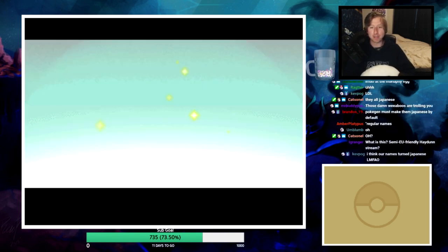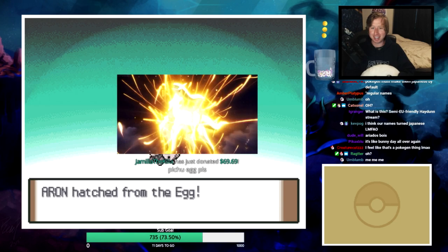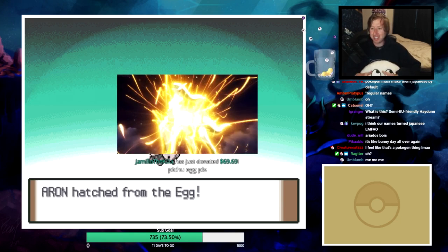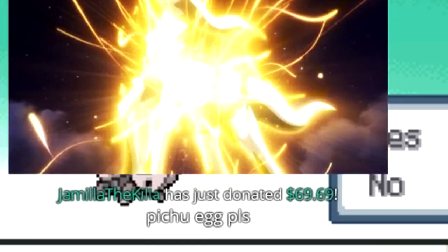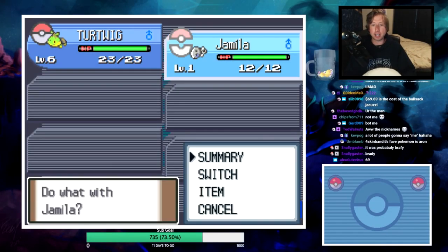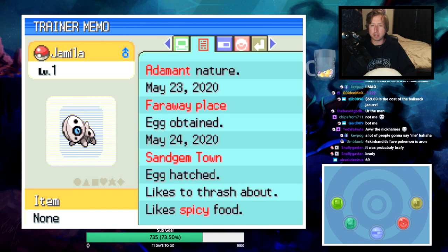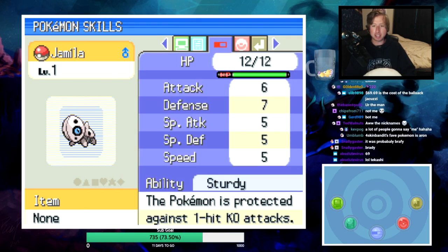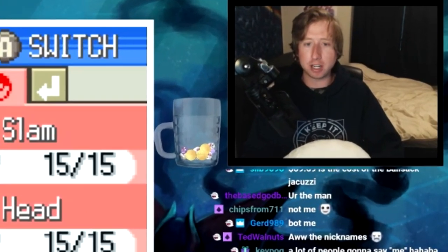First hatch is an Aron! Someone donated a Pichu egg as well. The people that submit the eggs also get to choose the egg moves, abilities, natures and everything. This thing's Adamant nature and Sturdy ability - comes with Body Slam, Iron Head, Stomp, and Dragon Rush. Holy damn, I didn't realize Aron could be so OP!